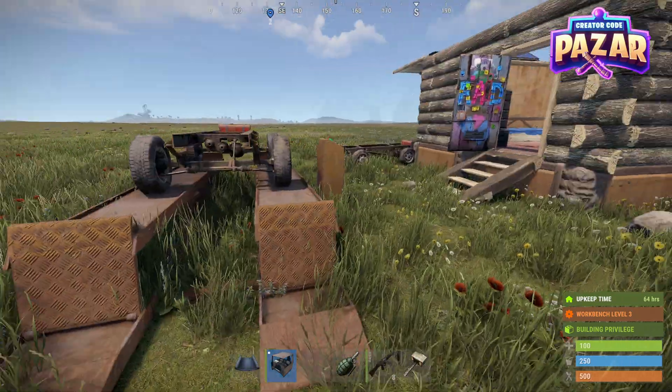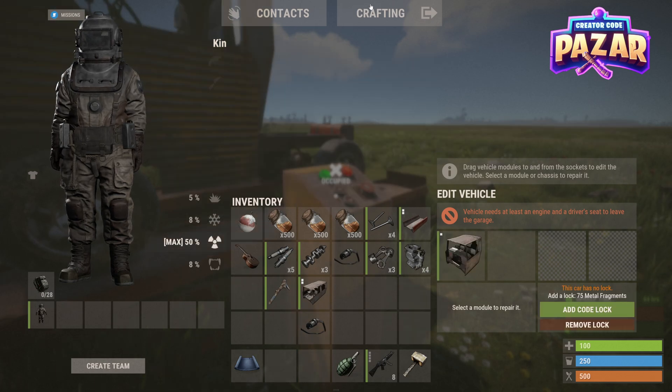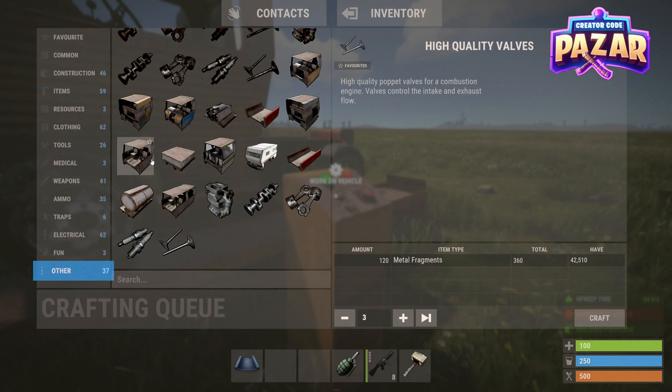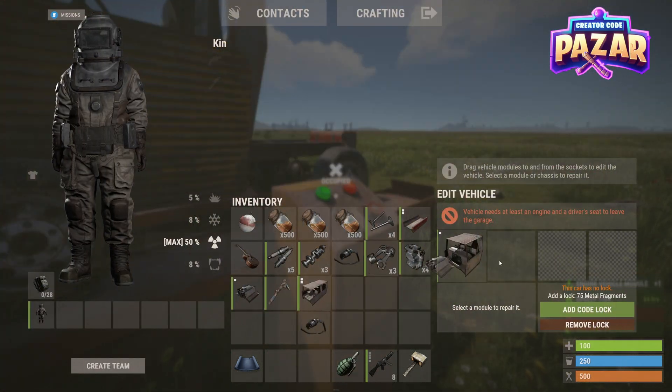There we go, just like that. Then what I want to do is I first want to give the vehicle a cockpit module and then I want to give it an engine. So you want to make an engine and a cockpit module. You need to give it both a cockpit and an engine.